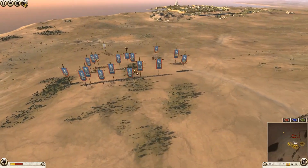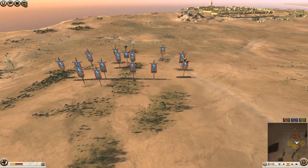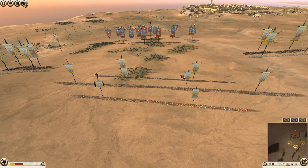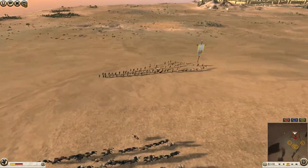He definitely has the tools to deal with the Odrysian Kingdom. But luckily - I swear I didn't mean this - I actually spawned up on the top of this map, which is very good for me because now I can get some very nice rear downhill charges. But if he can use his Ptolemaic Cav to charge into stuff like my Thracian Warriors or Thracian Nobles, that'll kind of be the end of them straight away.